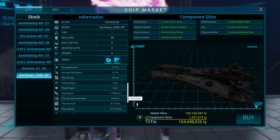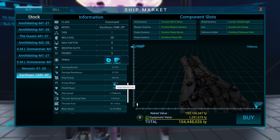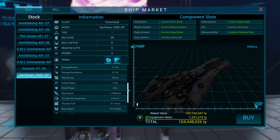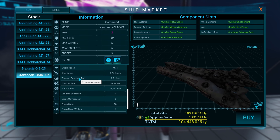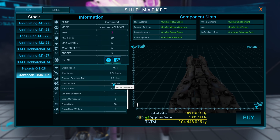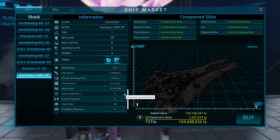Damage resistance 5.7, damage resistance 5.4, energy regen 1.8, shield regen 45 seconds, ship speed 1700, thruster recharge rate 2.8% per second, thruster fueled 41%, warp speed 13 million.